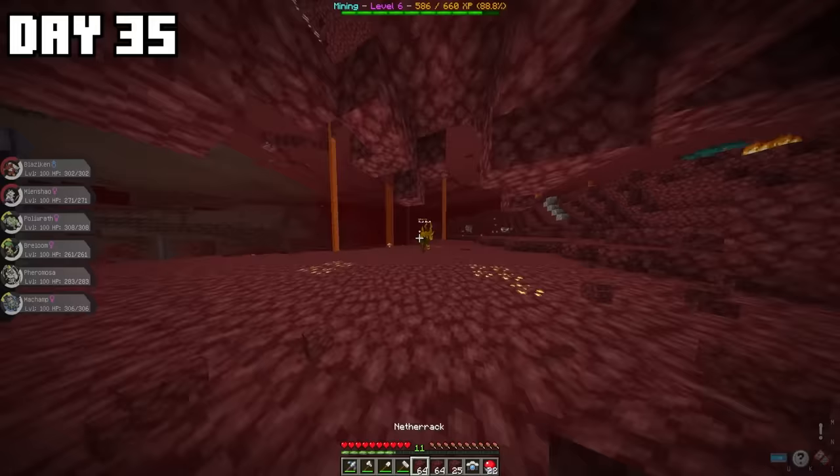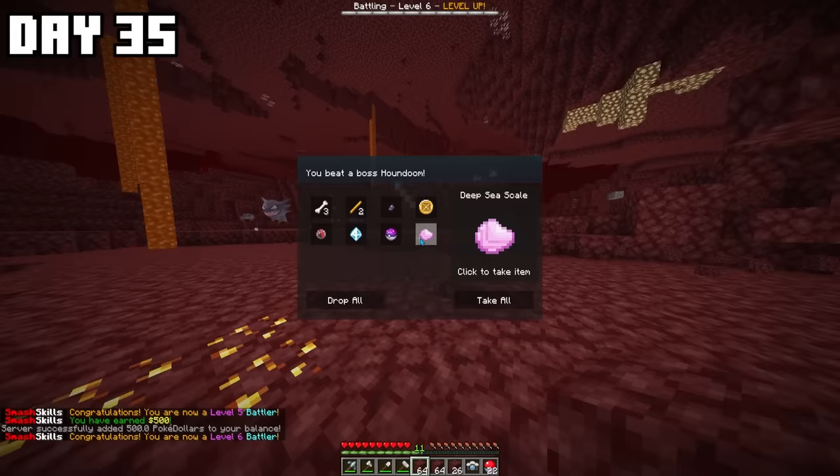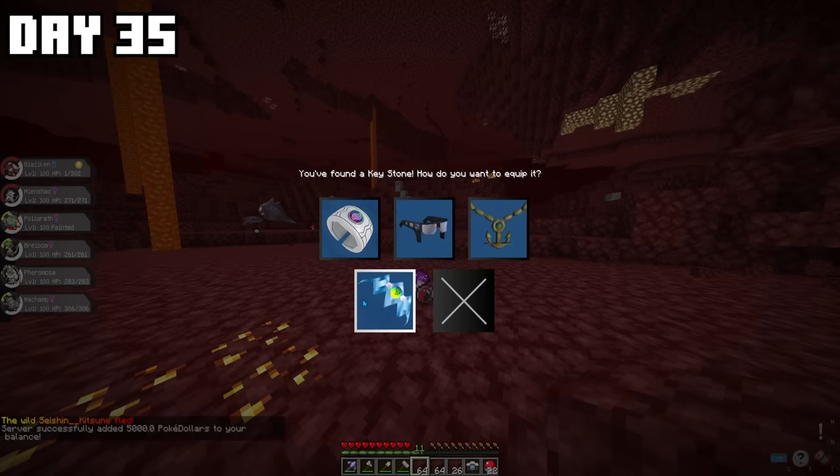I started digging out a massive area in the Nether until a Mega Houndoom boss spawned on me. Luckily I had a level 100 team and managed to defeat the boss Houndoom, getting me some awesome rewards including a Mega Stone, a Keystone so I'd be able to Mega Evolve more Pokémon, and most importantly, a Master Ball, which was huge.